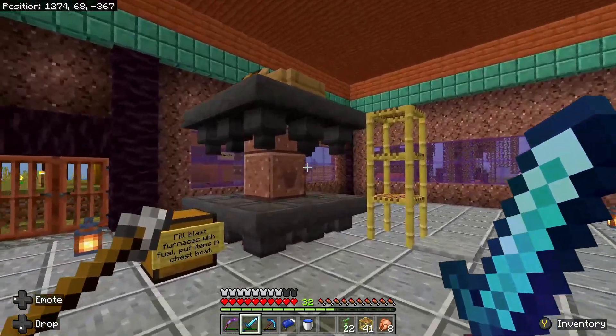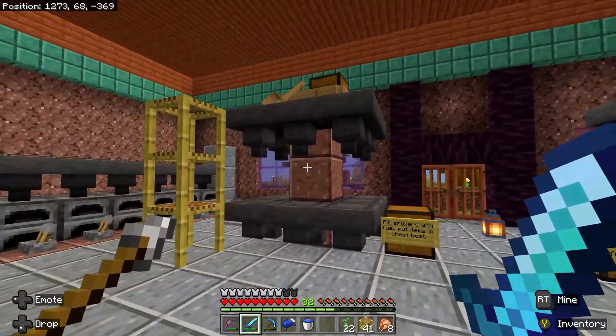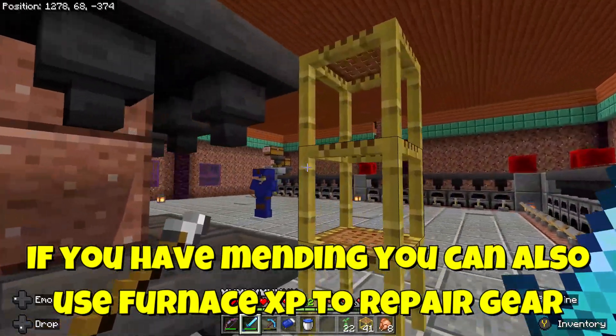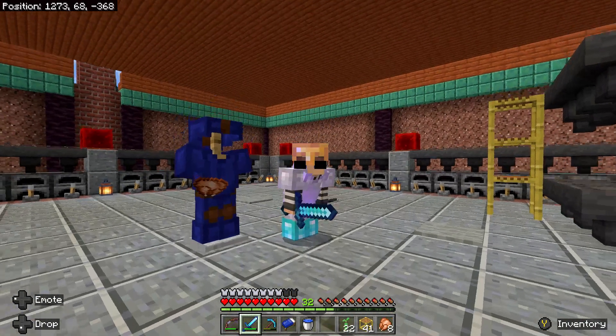What we also have here — we took out the blast furnaces and the smokers because we're working on a trading hall nearby. But that's what these two setups were: one for smokers for cooking down food super fast, and blast furnaces on the other side. Super smelter, super important.